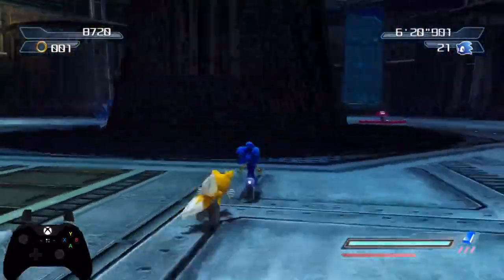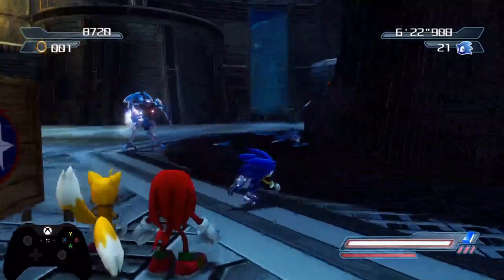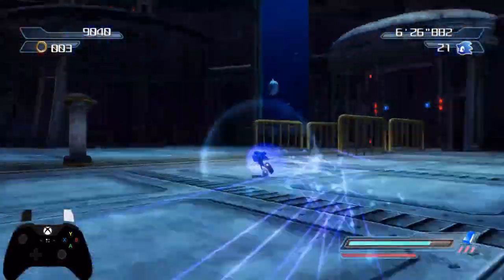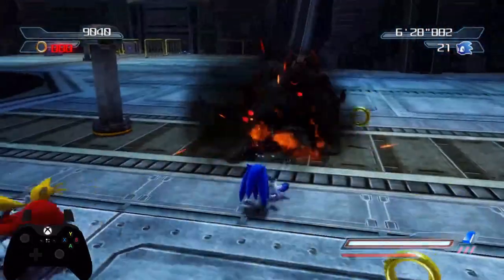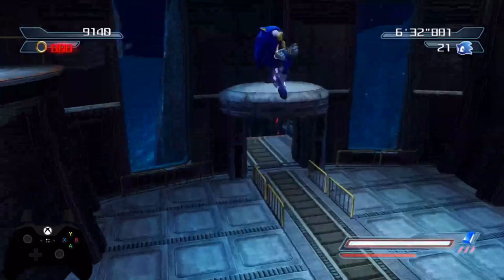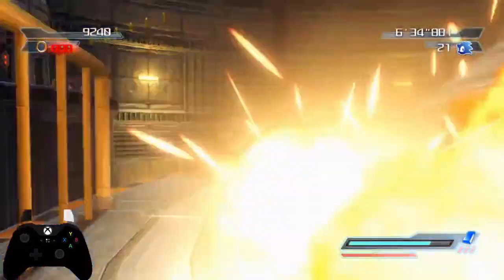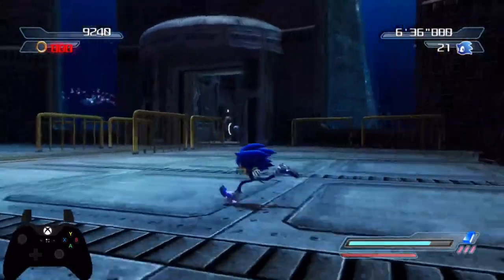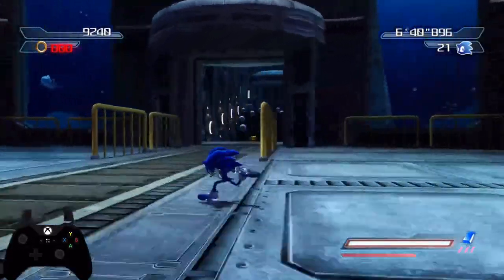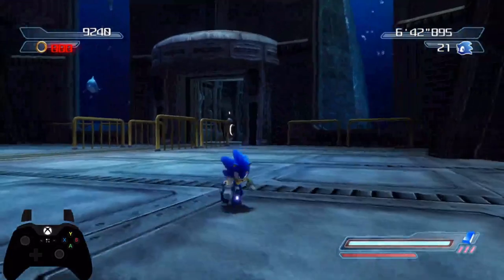If you've played any of the modern 2D or 3D Sonic games, you know that you can barrel through enemies. So as long as that graphic is active in front of Sonic, you are able to just blast through enemies and barrel through as if you were using the boost. That's pretty much all there is to know about the Blue Gem. If you have any questions, you can leave something in the comments section.